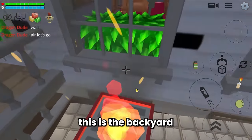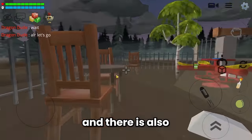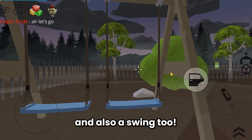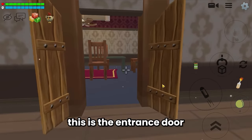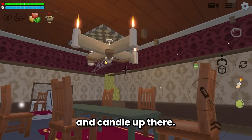This is the backyard from the mansion. It has a barbecue place, a dining table for us to eat the barbecue, and it also has a merry-go-round and a swing too. This place is so cozy and fun. It's time for inside the mansion. This is the entrance door and this is the dining table room - so clean with a fan and candle up there.